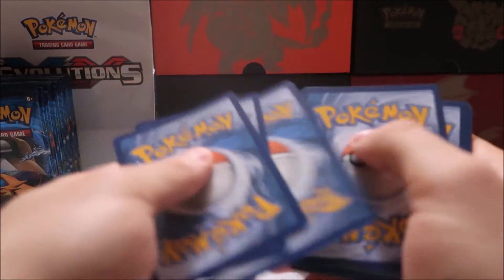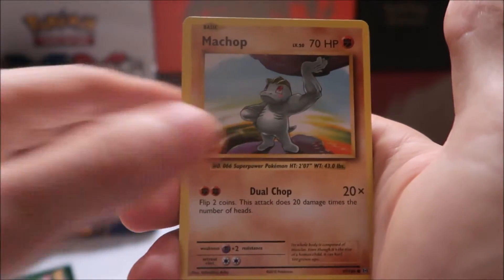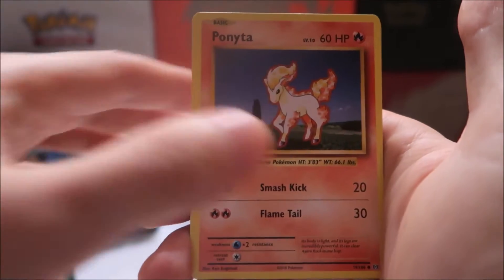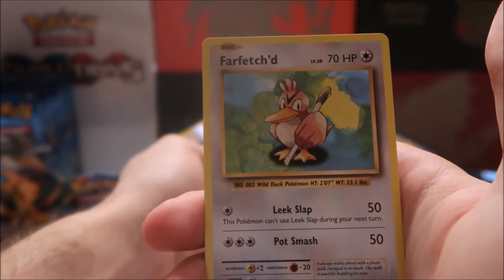I've heard the pulls in this set, especially from the booster box, have been really nice. All righty, we're off to a bad start because this pack is super glued. But yeah, I'm just super stoked so let's get right into it. We have a Double Colorless Energy, Devolution Spray, Metapod, Growlithe, Machop, Nidoran, Ponyta, Drowzee — we have a reverse holo Charmeleon, and the rare of the pack is Farfetch'd.